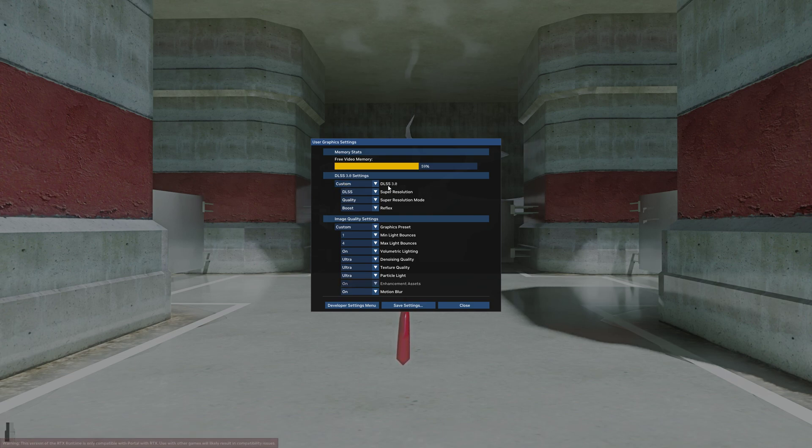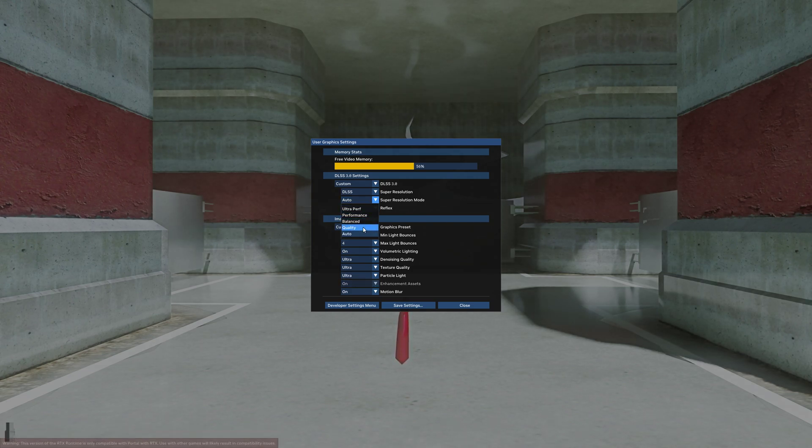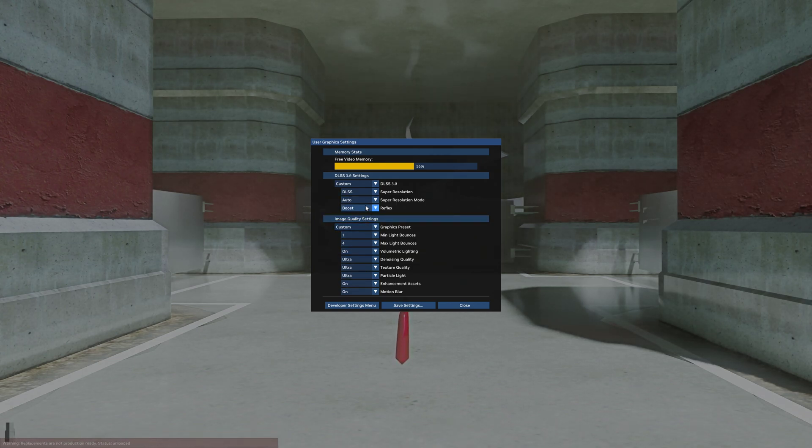Now, it says DLSS 3. To use this you need an RTX card — an RTX GPU of any sort. DLSS 3 is the latest iteration, which includes DLSS 2 and, for cards that support it (the 40 series), DLSS 3 with frame generation. But it encompasses DLSS 2 as well, so you've automatically got DLSS in this game. Right now it's running with DLSS, which is really awesome — these old games all have DLSS now. I've put it to Custom because I like to tweak things myself; it starts on auto. I changed it to Quality — you can do whatever you want.